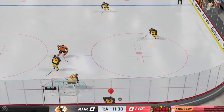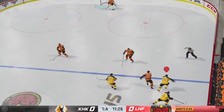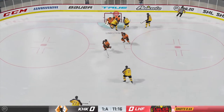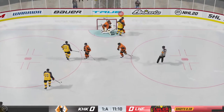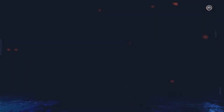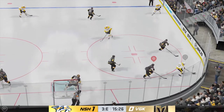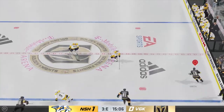NHL 20 is built on the solid foundation of its predecessors. The NHL series revolutionized digital hockey in NHL 07 with the introduction of Skillstick. Each and every iteration since then has seen improvements to the controls, the AI, and the overall realism on the ice, and NHL 20 is no different. EA Vancouver has focused on the shooting, overall momentum when receiving the puck, and the goalies in this installment, and the result is faster matches with an overall better flow.